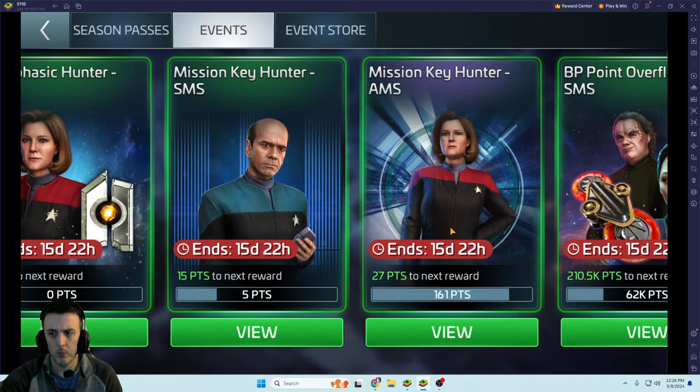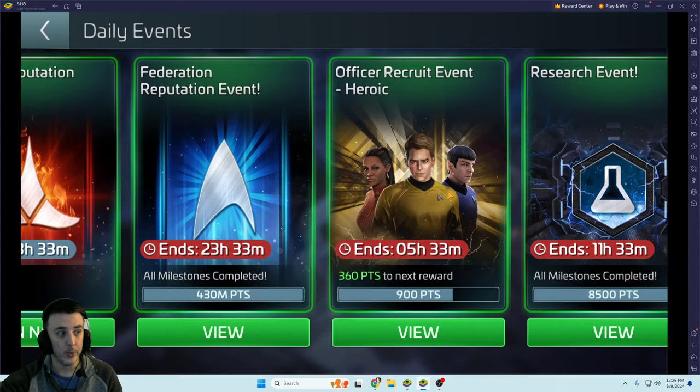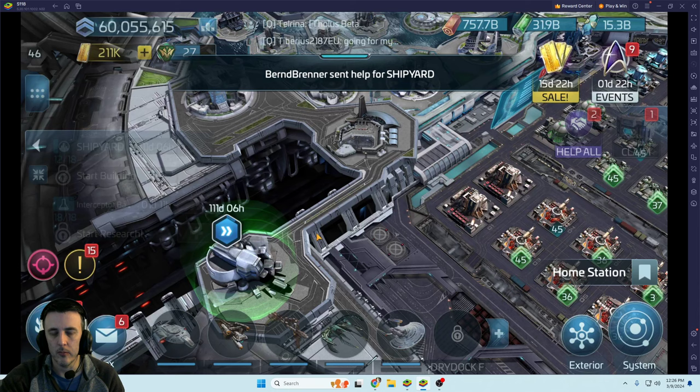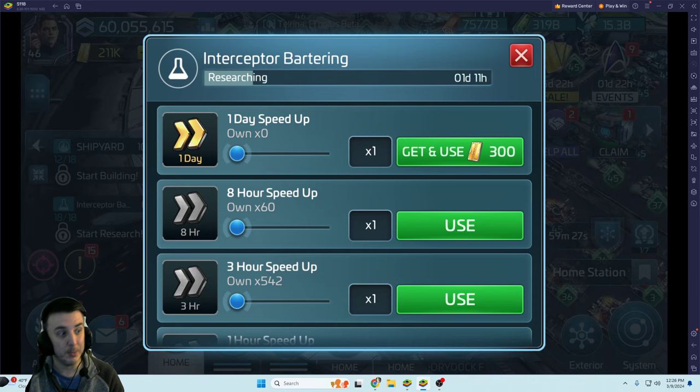This is a bad example because I'm in the 40s and still getting three-star materials in these missions because they never fixed that. I'm just going to pause while I speed some more stuff up — we'll be right back.